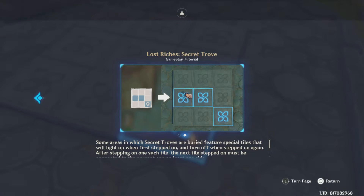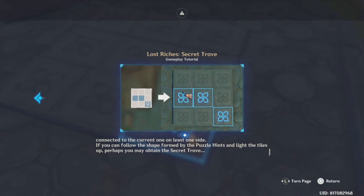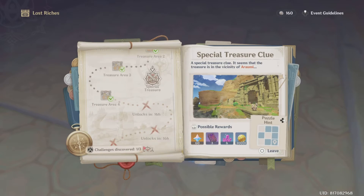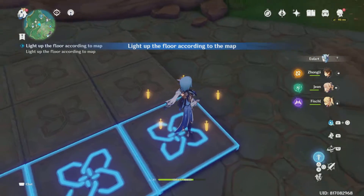Some areas are buried features — special tiles that will light up when stepped on. After stepping on one such tile, the next one stepped on must be connected to the current one on at least one side. Okay, wait a minute, so what they are saying is we can do this, right?